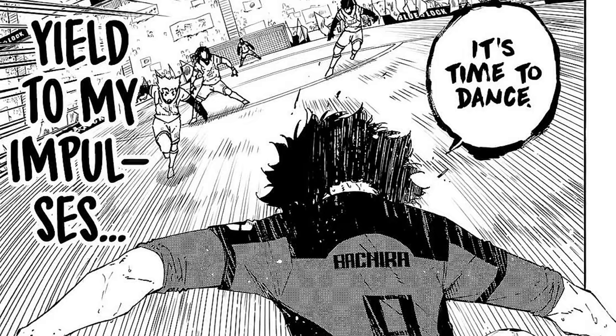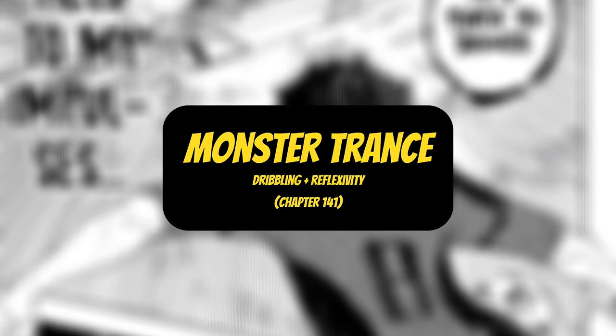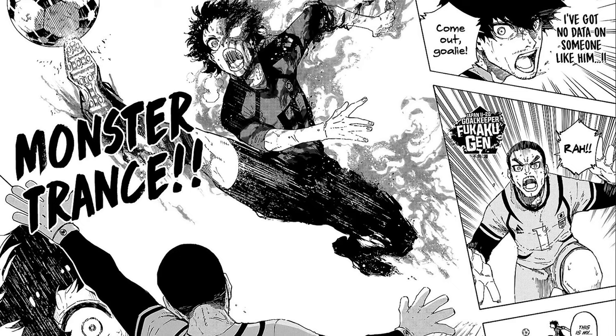Those were all of his stage 2 weapons and techniques. However, Bachira has a third stage of evolution, specifically for his dribbling weapon, only when combined with his reflexivity weapon. Bachira's third stage dribbling style is called monster trance, also known as his flow state, first shown in chapter 141 of the manga. Bachira yields into his impulses, effectively becoming the monster that he used to envision.